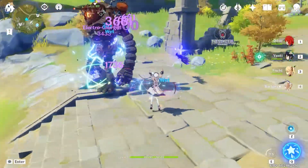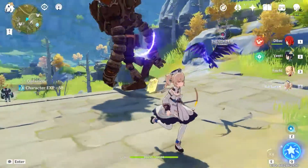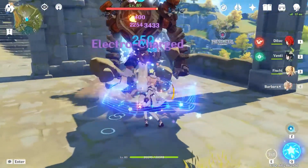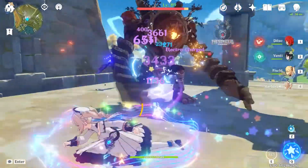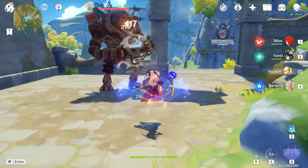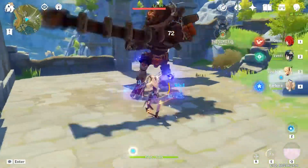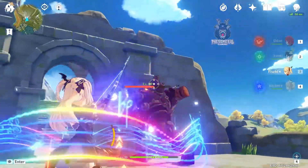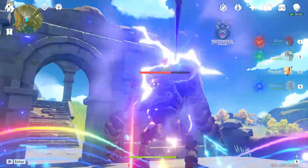Second, you will need Fischl's second Ascension passive, Undone by Thy Sinful Hex, unlocked. This passive triggers when your active character triggers an electro-related elemental reaction while Oz is on the field — the opponent is then stricken with Thundering Retribution, dealing electro damage equal to 80% of Fischl's attack. Both of these will be the bulk of the damage when doing this combo.